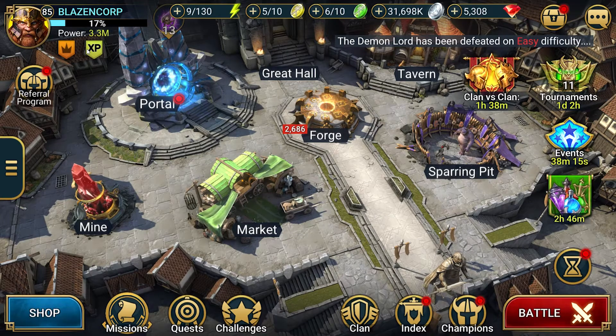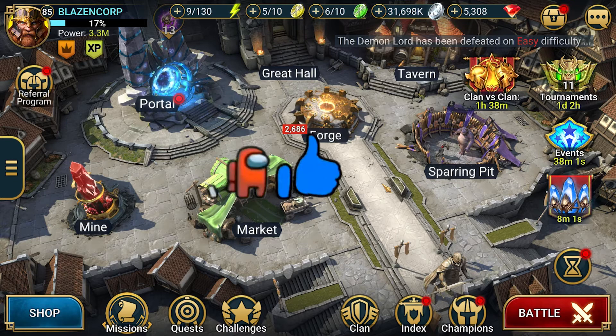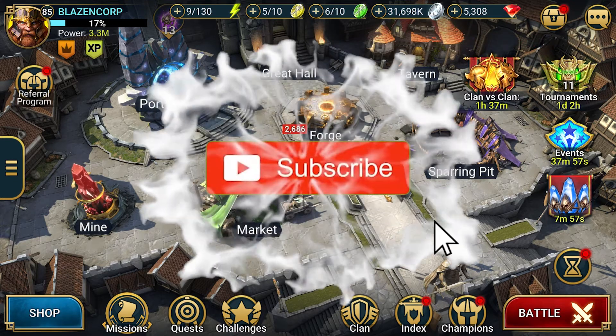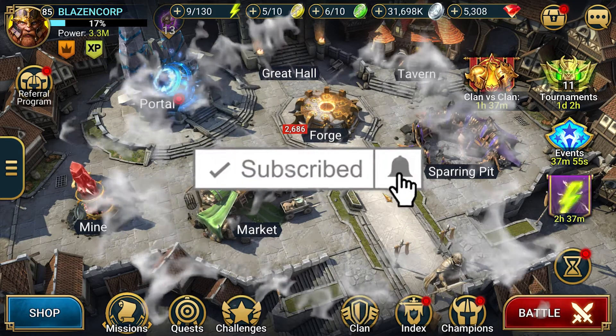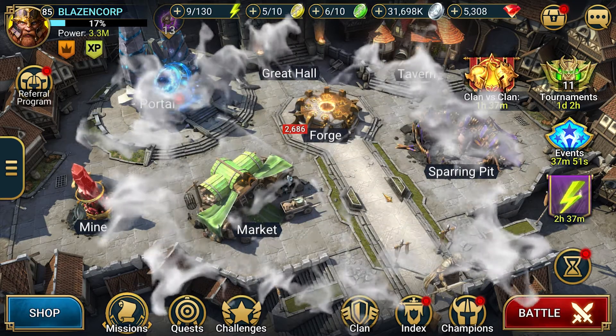Welcome back to Raid Shadow Legends with Blazin' Corp. We are going to continue our Doom Tower series with Ninja vs. Anarul. We're in Doom Tower Hard and we're going to take it to the streets with this versus battle on Frostbite — I think it's for floor 40, if I'm not mistaken.